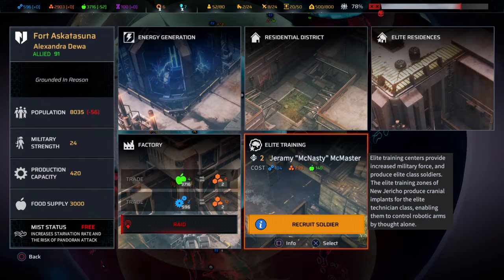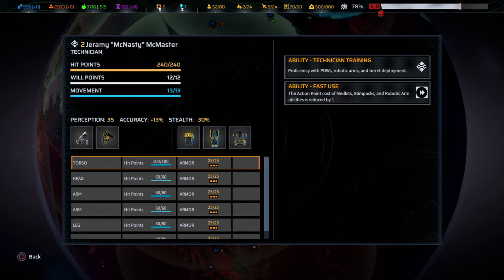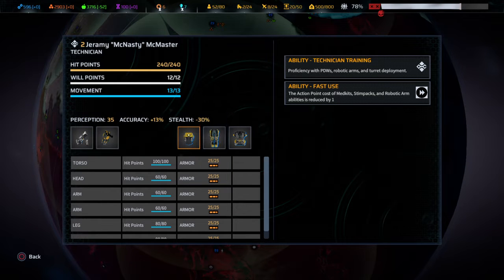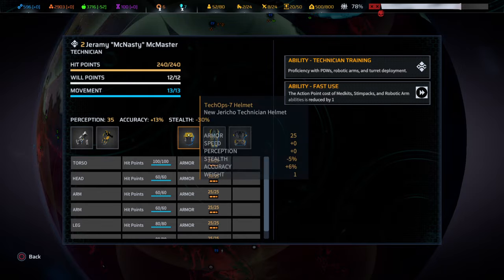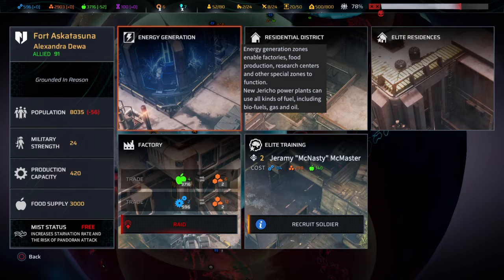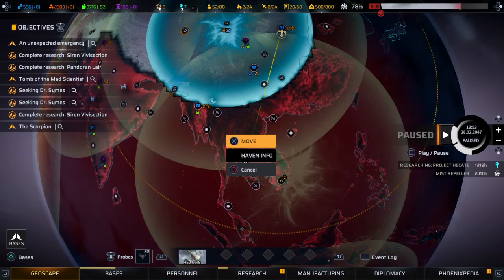This is a Technician — wow, very expensive. One hundred and four. Ten points. The reason is that she — Jeremy — comes with a Watcher and all of this stuff already, instead of us having to make it. Let's not do that for now.